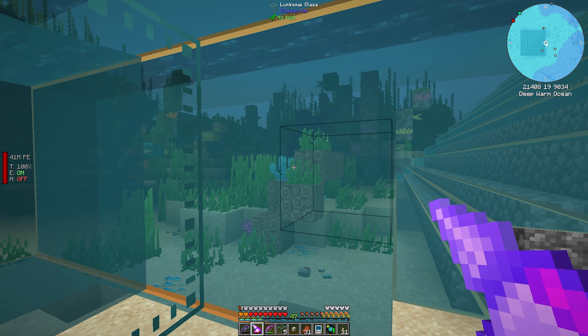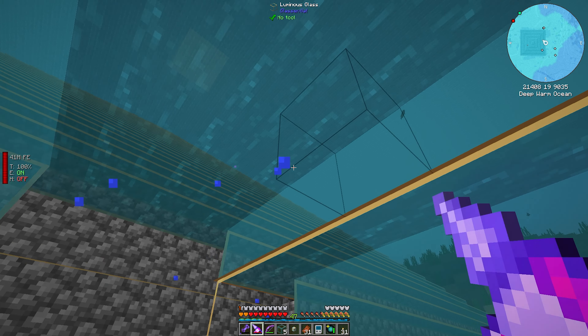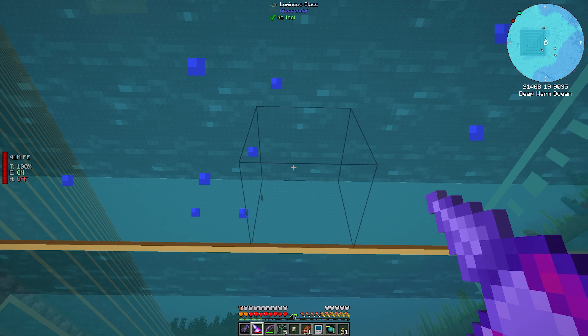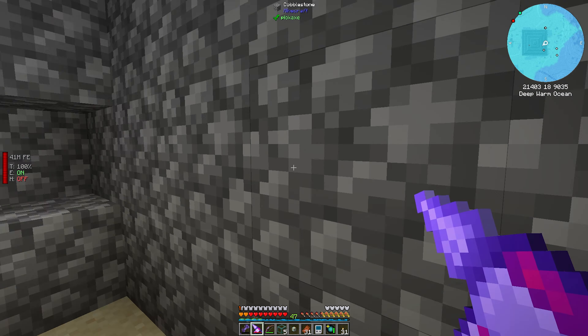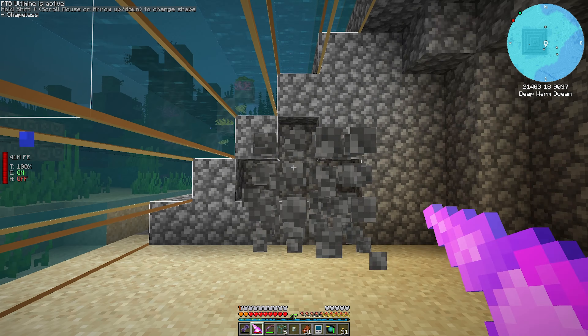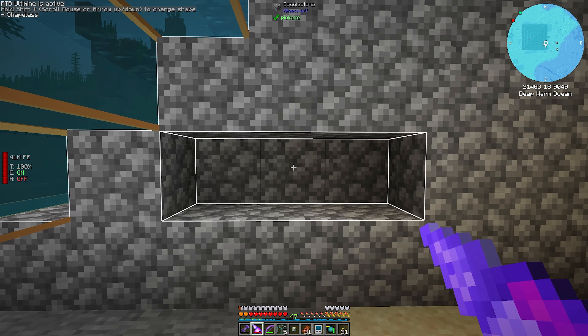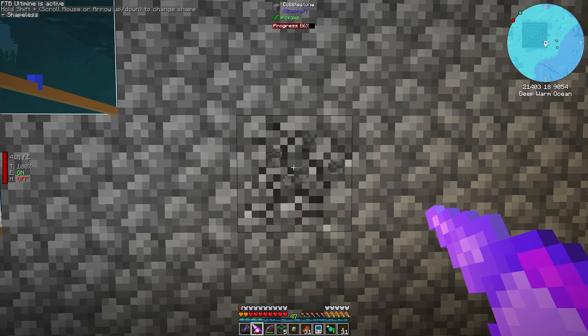We can see everything because we're inside, so we get underwater-y vision. These water drips — there's nothing we're going to be able to do about this. I could turn particles off and that probably would get rid of it. Basically what I have to do is just vein mine all of this out for the entirety of this pyramid.